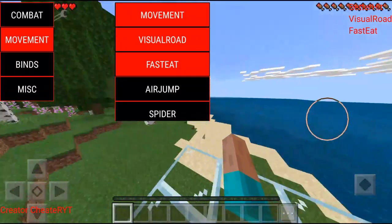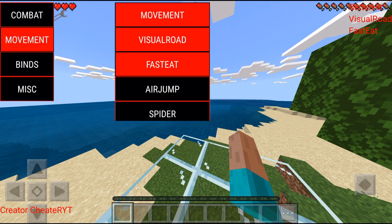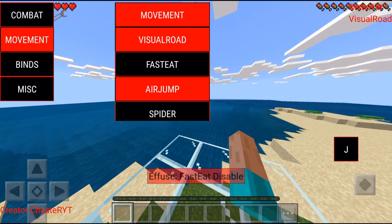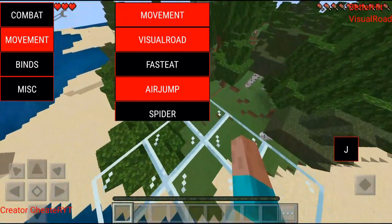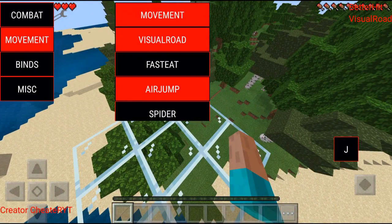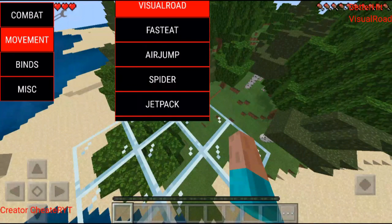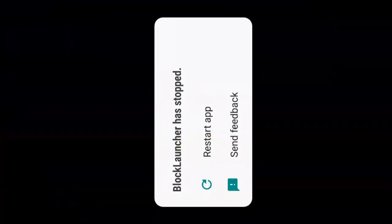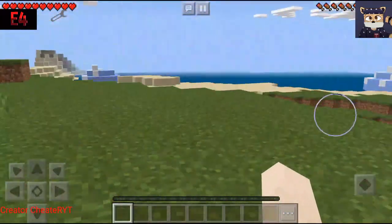Just imagine — we can literally jump over and over again. We also have Fast Eat, which makes it so when you get food you can eat it super fast without waiting. And we have Air Jump, which basically lets you air jump. This is perfect with Visual Road for a Skyblock challenge if you want to get to another island easily. Next we have the Spider mod, which lets you go over any object — and our game has crashed again.